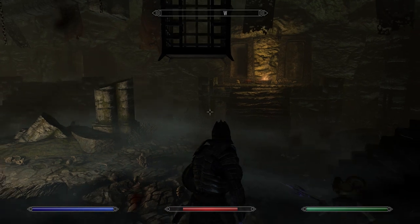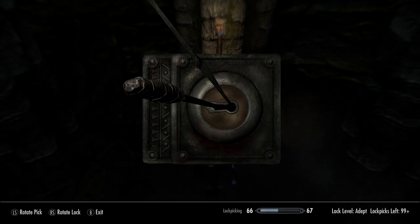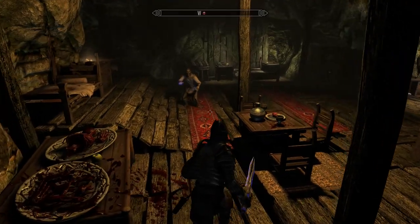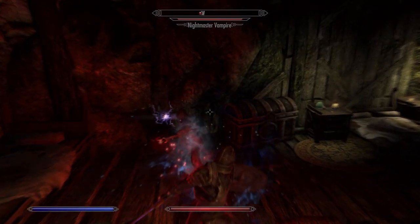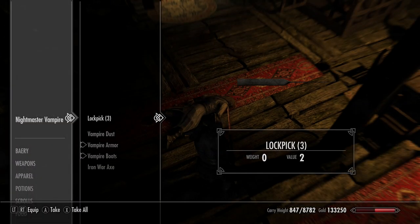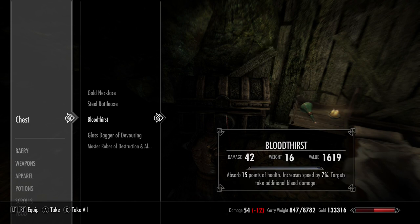Once you've taken out the first vampire in the room, you can proceed to the next stage. There is a little chest and some other loot here if you want to explore. Then you go to the next phase and it's going to be a Nightmaster Vampire — an even tougher version. After defeating him, you can go and find the new blade in a war chest. You also get a glass dagger of devouring and a bunch of other stuff as well.